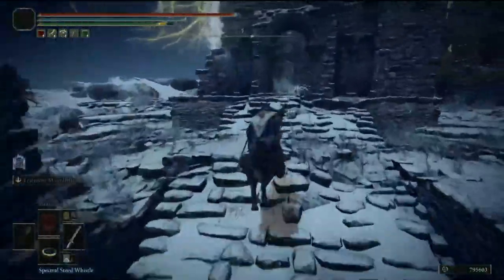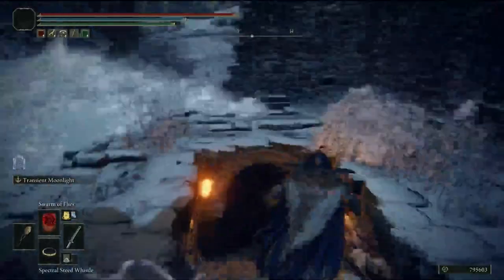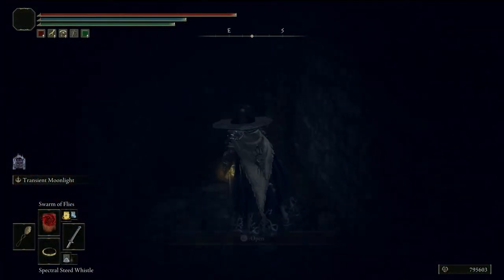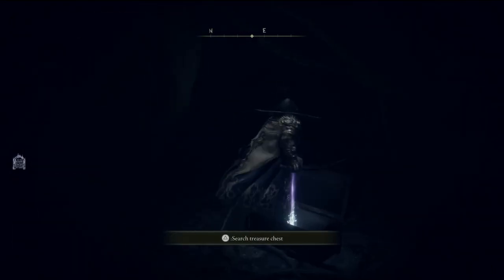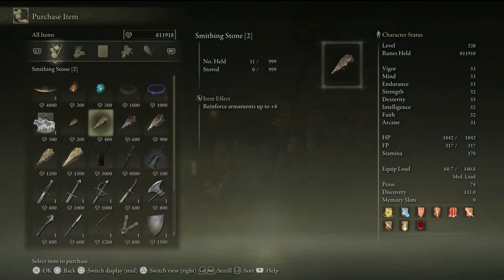We are going to head to the Zamor Ruins and then head to the far back of the ruins — way in the back, tucked back there. There will be some stairs. Go down the stairs and there will be a door. Behind the door will be a chest, and in the chest will be bell bearing number 3. Take this to the old lady and you should have Smithing Stones 1 through 6.